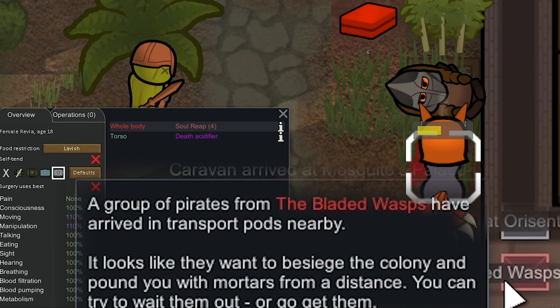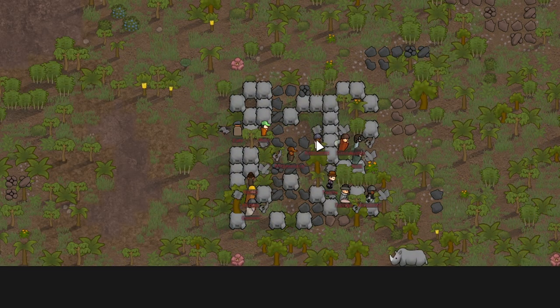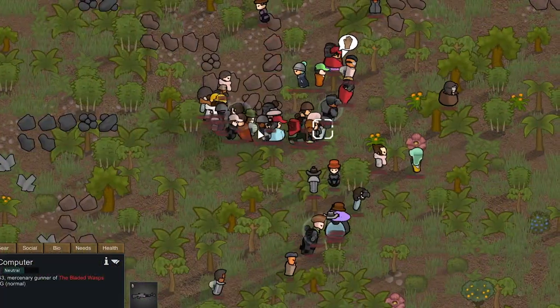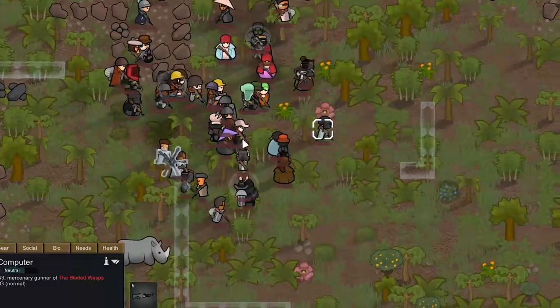Holy crap — we're getting sieged! Events are working, and Parry Persistent has not sent us any good events yet — just a siege for our first event. We haven't had any negative events for a while; we got a manhunter pack on day 27. After sending out that caravan our wealth went down quite a bit to 97k, so the siege shouldn't be that strong. But after inspecting these guys — they have LMGs, power armor, HMGs, lever action rifles, sniper rifles, and a minigun.